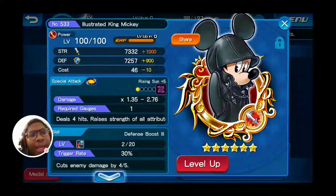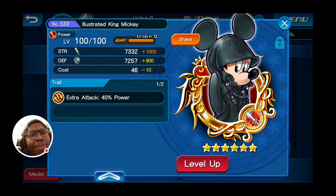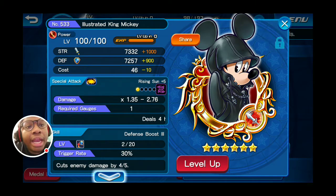I put in my Illustrated Mickey, which increases all your attributes by one for two turns. But it has the Extra Attack 40% Power trait — and I think, honestly, it's the most broken trait you can get in the game. What it does is it allows you to reuse your medal again. After I've used King Mickey, it refreshes and I can use it again. So if it has an effect to give you attribute increases, it can recycle its effect twice, which is insanely useful, and that only costs one bar. It essentially costs you two bars to get your attributes increased by two for two turns.